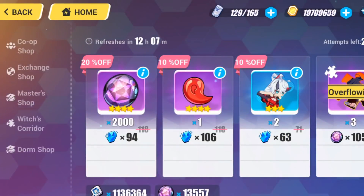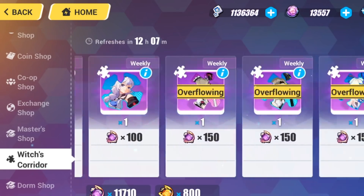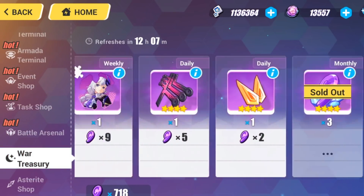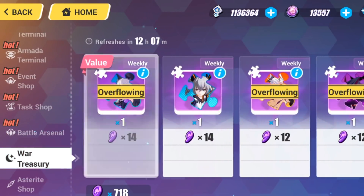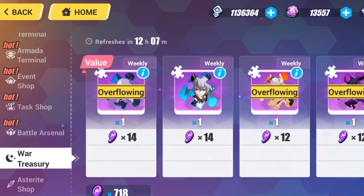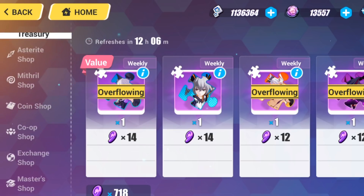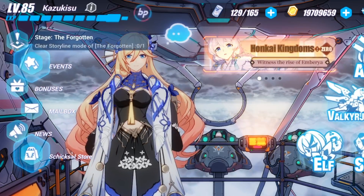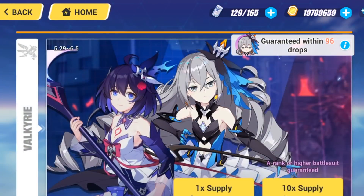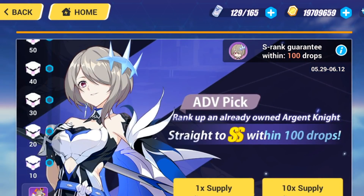Which mostly came from the Witch's Corridor... actually no. I think it's from the first time I pulled her because all the Pure Witch's Orbs are still there. One thing worth noting is that I can actually buy more of her fragments by getting these Overflowing Fragments and then converting them to Pure Witch's Orbs and then going back there to buy more Argent Knight fragments. I don't know if I'm gonna have to do that, but I'm sure I'll be relying on it because the option is there and it saves me crystals.